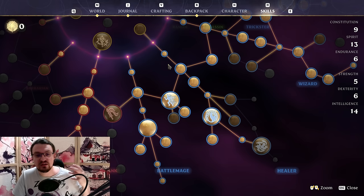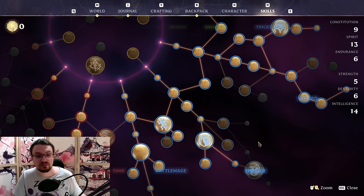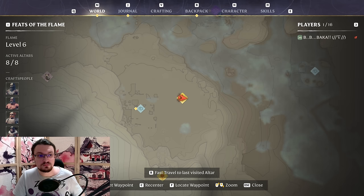At this point we are finishing up the build. Pick up every single Spirit node you can find around the tree — there are many. You should end up with 13 Spirit, 14 Intelligence, 9 Constitution, 6 Endurance, 5 Strength, and 6 Dexterity. You get additional points through the Flame, so keep that in mind. You can also sacrifice a little bit of Spirit for Updraft if you desire.